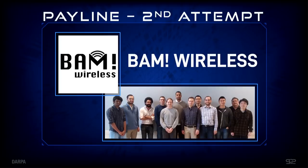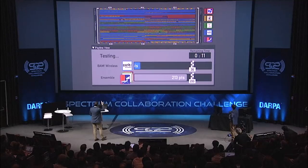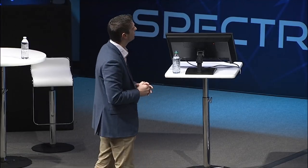Let's look at Team BAM Wireless's second attempt. Different frequency usage pattern than we saw from BAM the first time — it looks like BAM actually changed their strategy. They're much narrower now and doing a better job fitting in between the teams. The ensemble is almost doing better. It looks like there was adaptation to accommodate and get the ensemble above the line, but BAM wasn't scoring the points we needed to see.